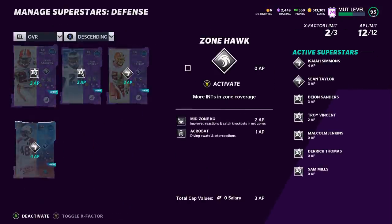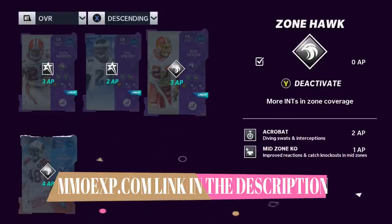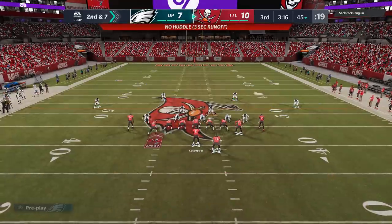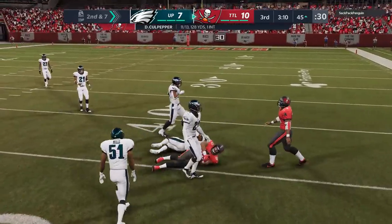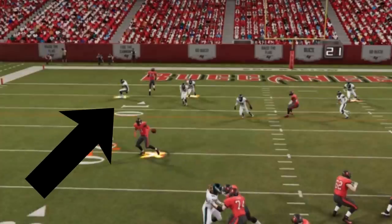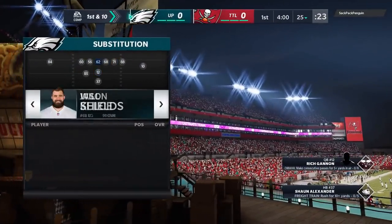As far as superstar abilities and X-factors, it's pretty much the same throughout — every one of my players has Acrobat and Mid Zone KO. I only have those on four players because I typically run a lot of base 4-3. My two starting safeties and two starting cornerbacks on the outside all have Mid Zone KO. What that does is: the second the ball is thrown — not caught, but thrown — these guys light up and react to where the ball is going, attacking it immediately in the air. I also have Lockdown maxed out, which is probably the most important chem.